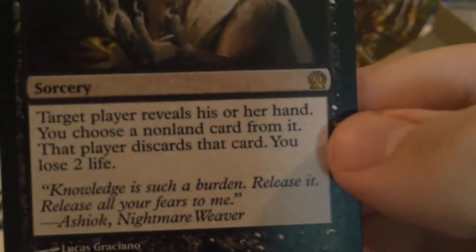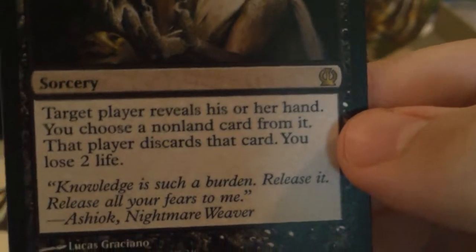We have a soldier token and a mountain. Our rare is Thoughtseize. For one black mana, you get to see the other person's hand, choose a non-land card from it, they discard that card, and you lose two life. Pretty awesome getting another Thoughtseize out of Theros.